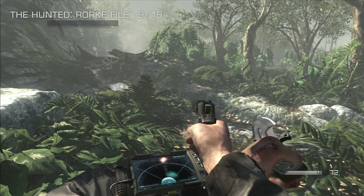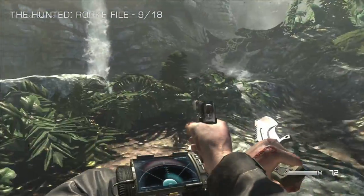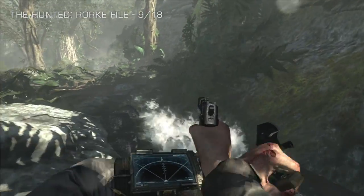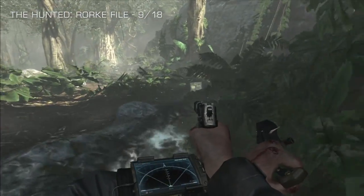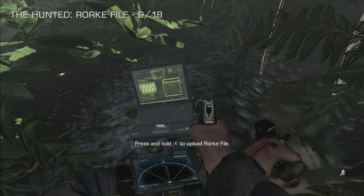Number nine of 18 takes us to The Hunted, at the part where you've done your sneaky mission through. Just when you rendezvous with the other guys, look over to the stream on the left-hand side and cut back on yourself slightly — it's just down here on the rock in the bushes. Number nine of 18. We're halfway there.